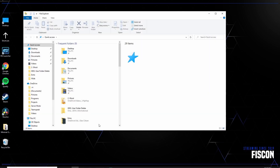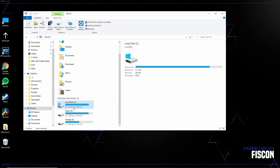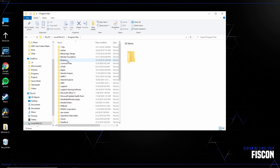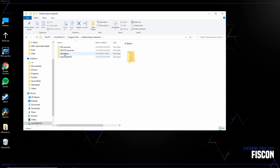In my case it's under Program Files, so I'm going to go ahead and open up my file explorer. I'm going to find This PC, locate my local disk, then Program Files, and then from there Robert Space Industries. Inside of that, we're going to look for Star Citizen. There are going to be a few other options in here, but the main one we're looking for is Star Citizen.